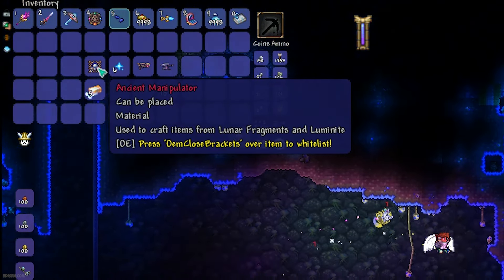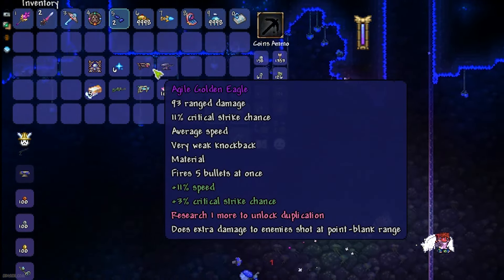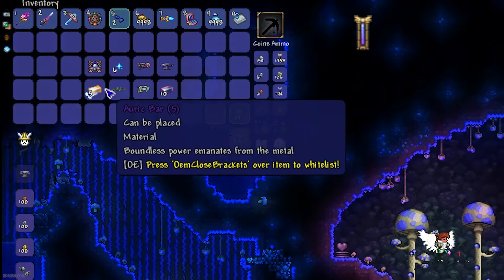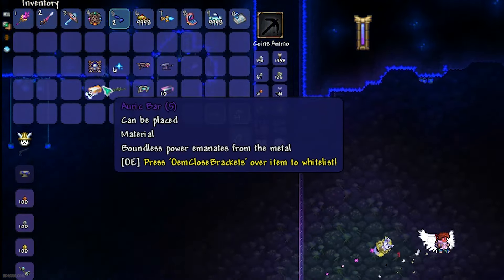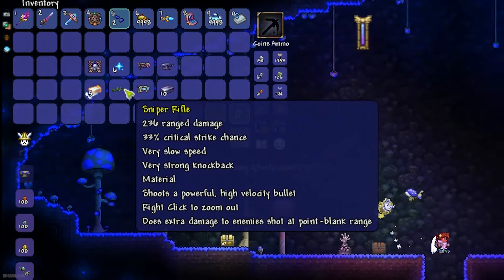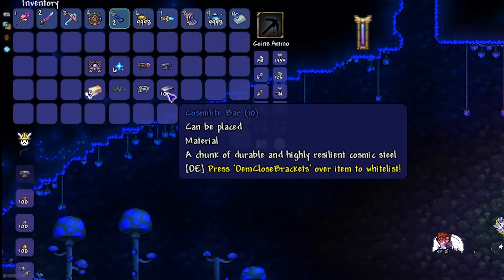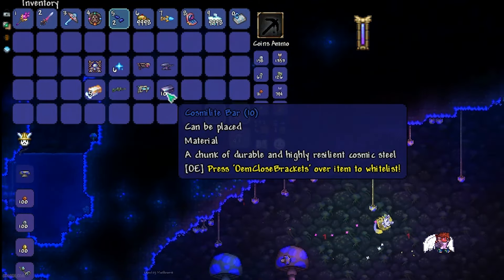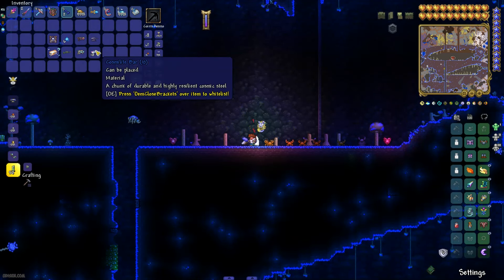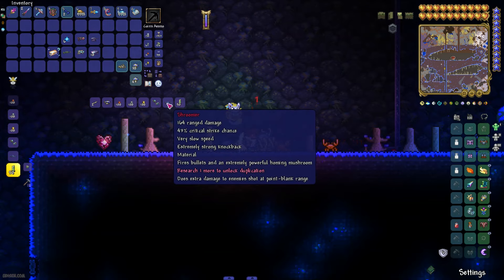Next step: collect all these resources — the Ancient Manipulator, 6 stardust fragments from the Stardust Pillar, the Golden Eagle we already collected from Dragon Folly, the Cosmic Anvil (I have a separate tutorial since it's extremely complicated), 5 Auric Bars (separate tutorial — crafted from Auric Ore), a Sniper Rifle (dropped by creatures in the dungeon), Fungi Cid, and Cosmoid Bars (expensive material, separate tutorial — it is an alloy). Then place and stay near the Ancient Manipulator and craft The Shroomer.